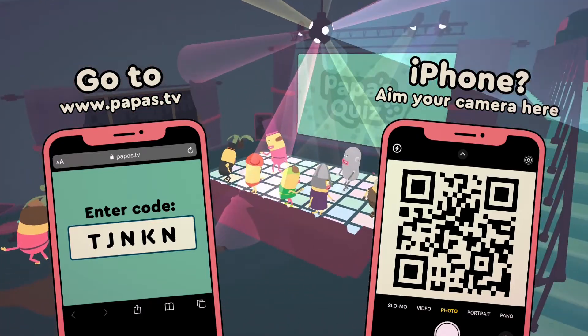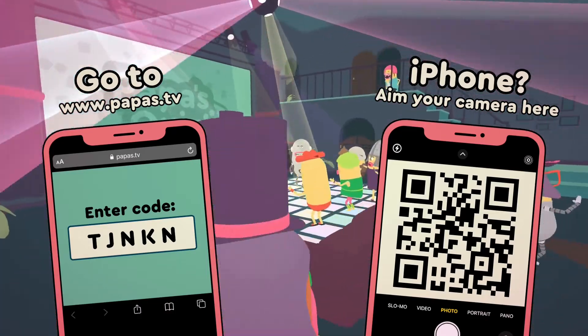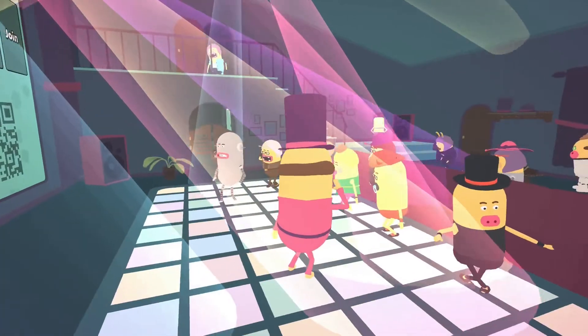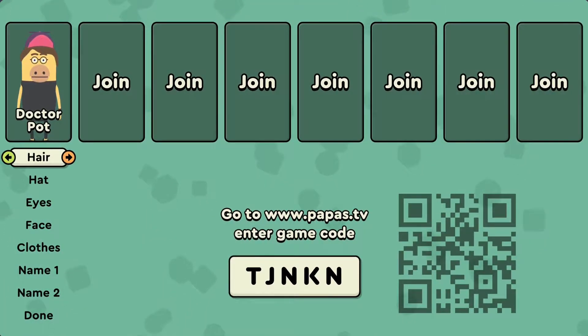I'm going to enter the code on my phone right now and show you how it works. There's no settings really to speak of. On your phone you get basic and enhanced modes — basic is simple and easy if you're in the same room as the TV, and enhanced shows all the information on your device as well, which is good if you're joining through a stream.